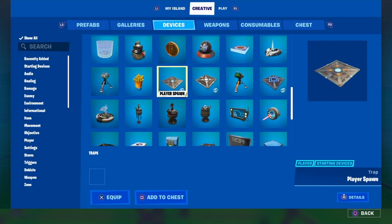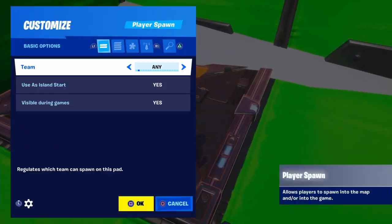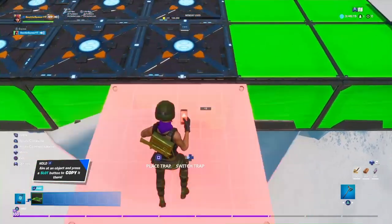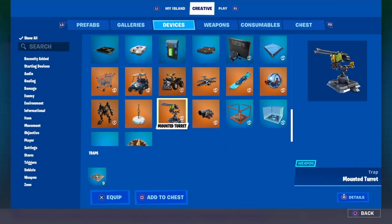Then go to devices and get a bunch of player spawns and place them — you only need to place 16. Once you have that, grab a floor and place it right here.